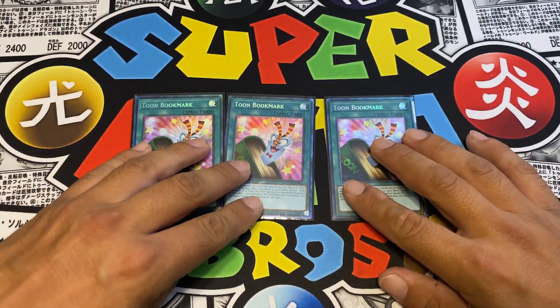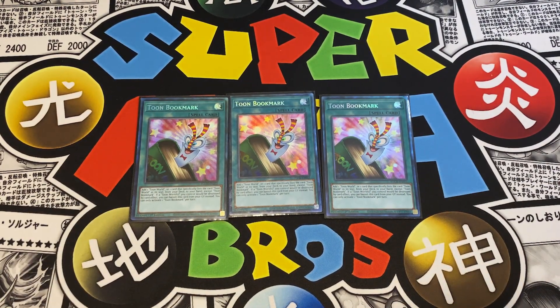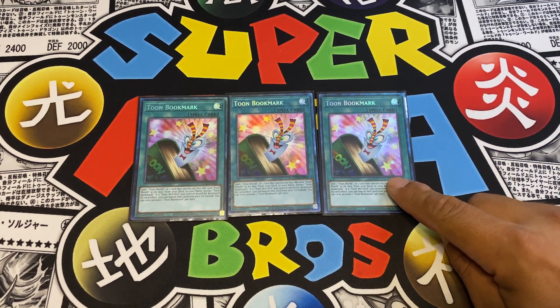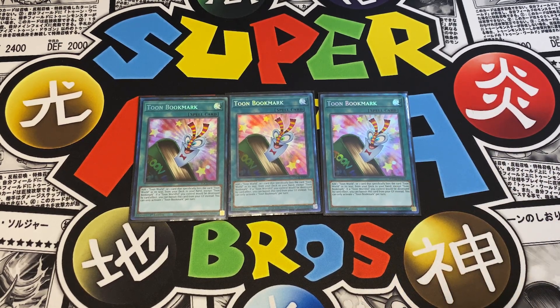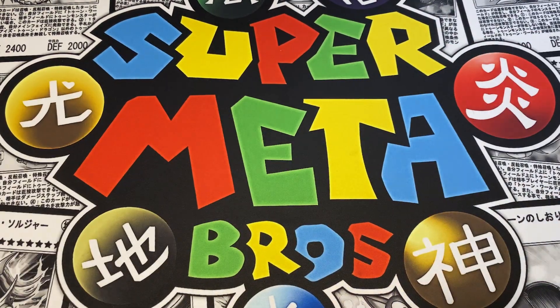The second-best searcher and my second favorite card of all time - Toon Bookmark. These Collector's Rares look so nice. Toon Bookmark has two very good effects: you can add any card that has Toon World in its text, which allows you to get Comic Hand. Its secondary effect is that when it's in the graveyard you can banish it to prevent Toon Kingdom from being destroyed - just like how Toon Kingdom saves a Toon monster. Run it at three.